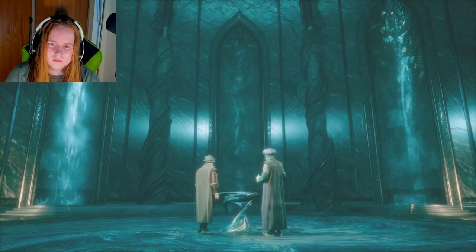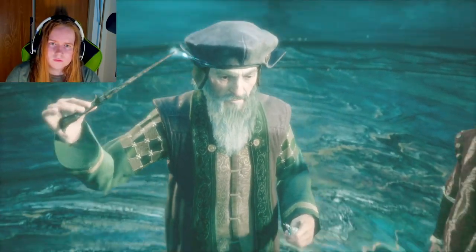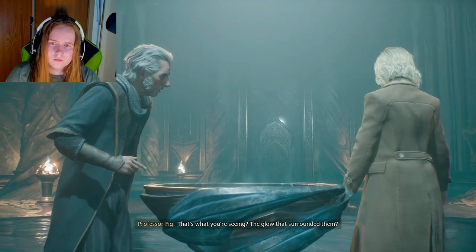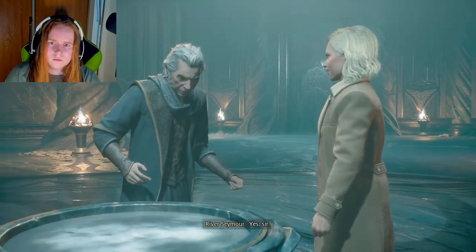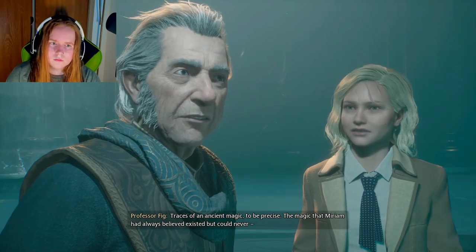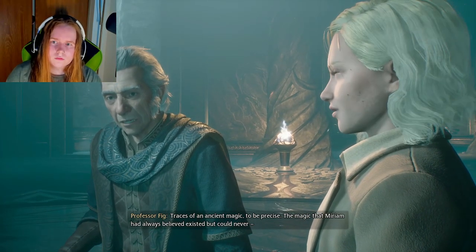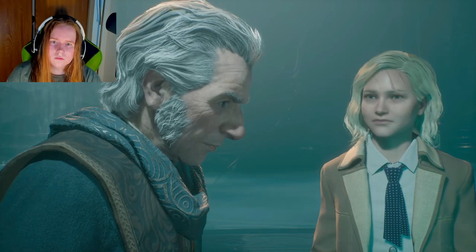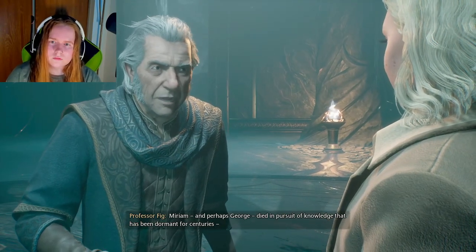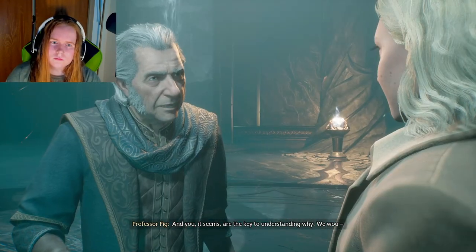We've done all that we can. That's what you're seeing — the glow that surrounded them. Yes sir. Astonishing — you can see traces of an ancient magic, to be precise. The magic that Miriam had always believed existed but could never — Miriam, and perhaps George, died in pursuit of knowledge, knowledge that has been dormant for centuries. And you, it seems, are the key to understanding why.